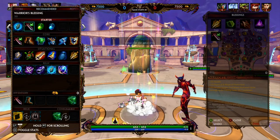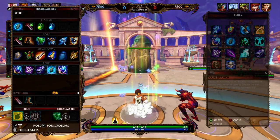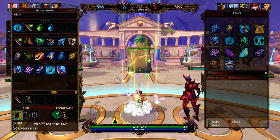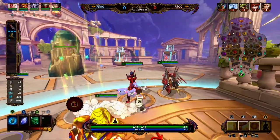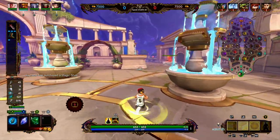If you are a returning viewer — Vamana is a pretty safe pick. He has a dash and an ultimate that allows him to regen a lot of health, so hopefully we can just survive in lane, level up, and rotate to mid and make an impact.